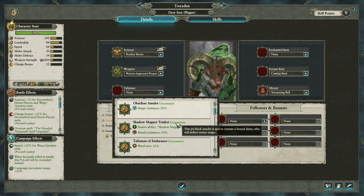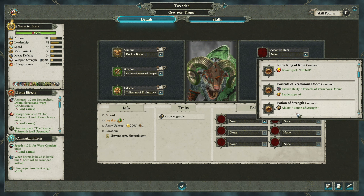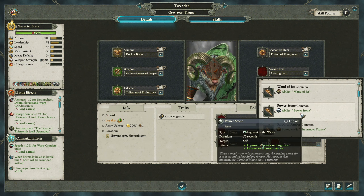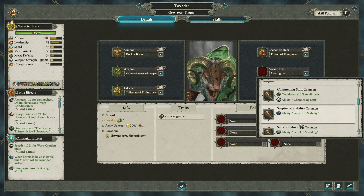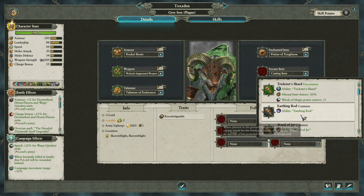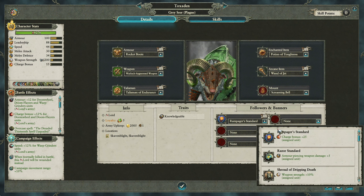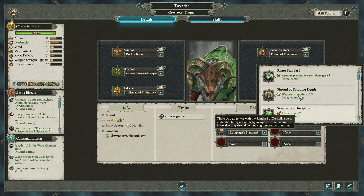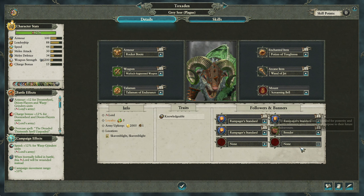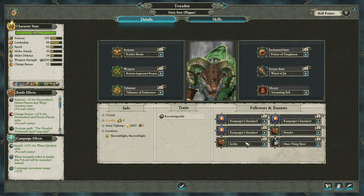That finishes off this province as well — let's not waste the surplus there, let's get Karakazgal upgraded. So we are demolishing these armies that are left over, pick up scouting. Good point — I didn't equip Toxogen did I? Let's just kill this. Physical resistance is probably best. Talisman of Endurance is nice, Impression of Toughness is good. Probably Wand of Jet — that'll do. Put the growth in there, campaign map movement range — income from all buildings, that'll do.